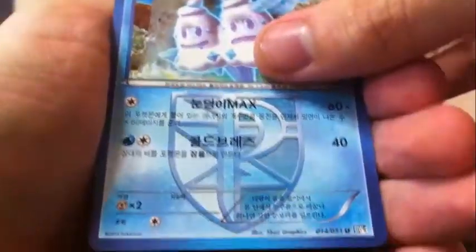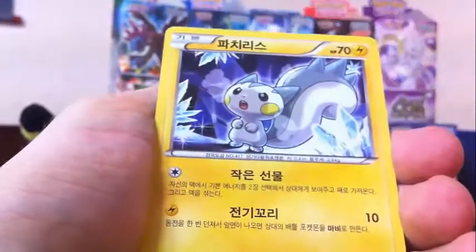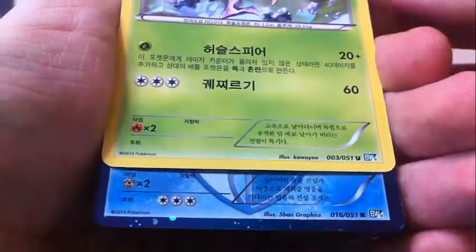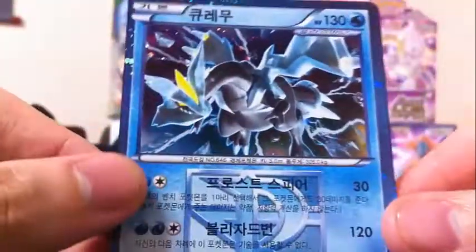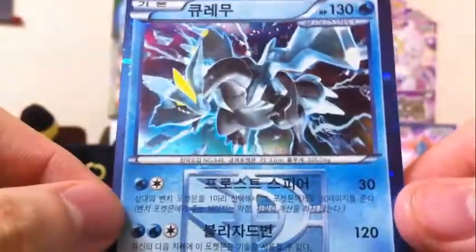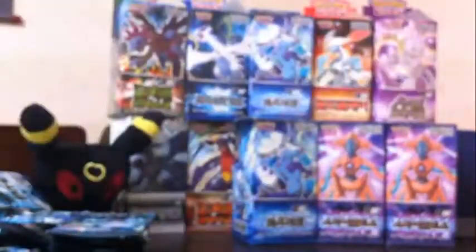Three packs to go. Pack thirteen: Nidorino, Dragonair, Vanillux, and a Plasma Energy. Pack fourteen: Beldum, Weedle — first time we've seen him — Pachirisu, another Beedrill, and a rare Plasma Water type with three retreat, weak to Steel. I thought Glaceon, but it's Keldeo! That's even better. Keldeo is a fantastic card — if any of you play competitively, I'm sure you know that. Really good. Too bad I don't play competitively, because this is a hell of a box.